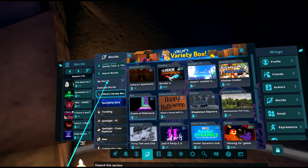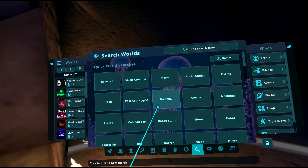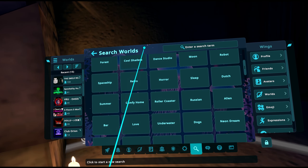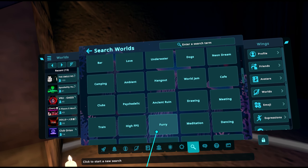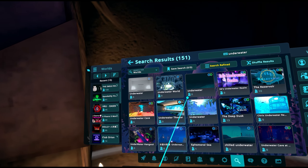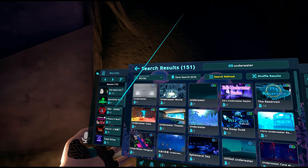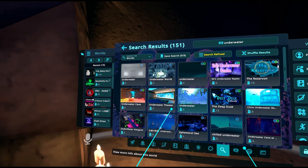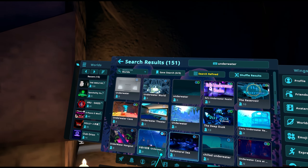They also added new search. If you go to the worlds tab and hit the search field, not only can you enter a search term but there are default terms you can tap quickly. It brings up results fast. It's not quite what avatar users have been looking for — easy avatar search like the old mod did — but it's definitely showing progress in that direction.